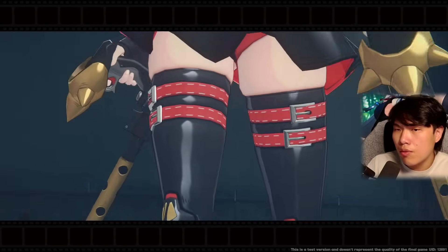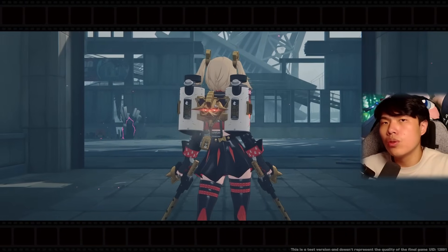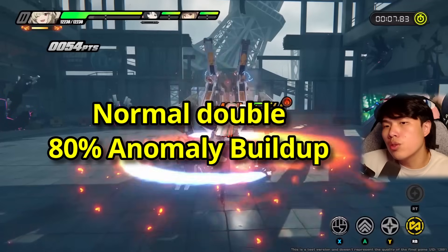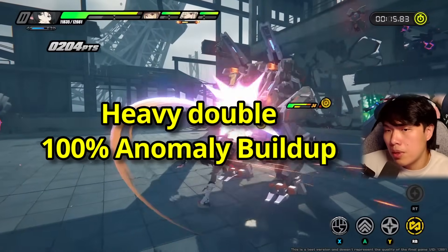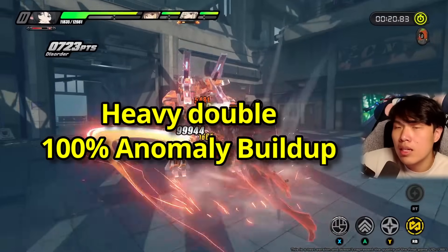The attacks you focus on with Bernice are almost identical to those needed to trigger the double flamethrower: heavy attacks, parry attacks, chain attacks, and ultimate. Now, despite having the same 50 energy cost, different trigger methods of the double flamethrower produce different anomaly buildup rates. The ordinary double flamethrower — skill into skill — creates roughly 80% anomaly buildup. But using the heavy attack spin into double flamethrower allows you to trigger 100% burn anomaly instantly.